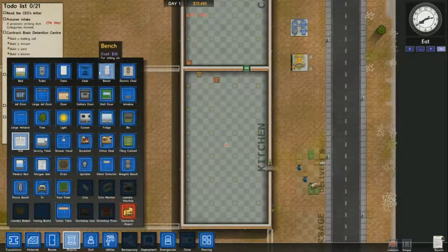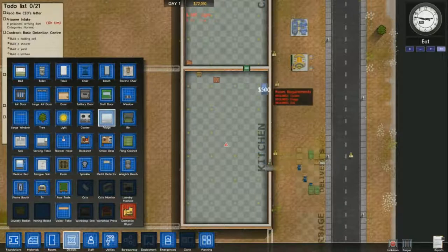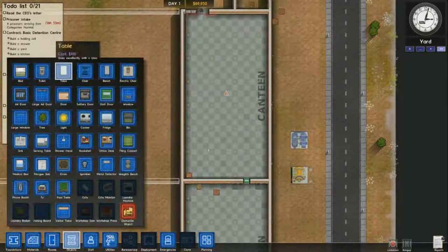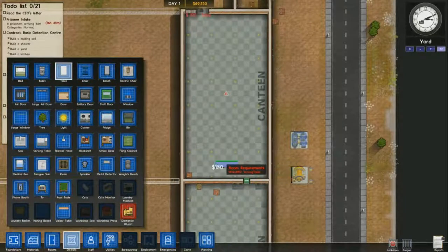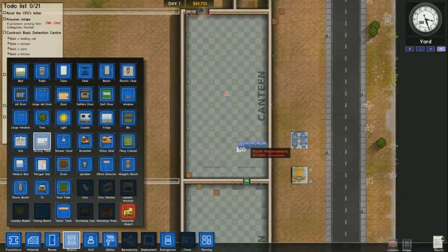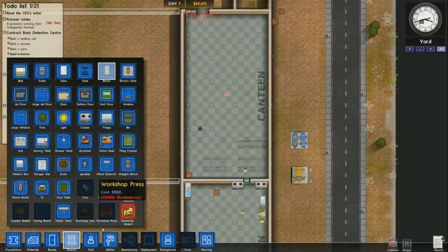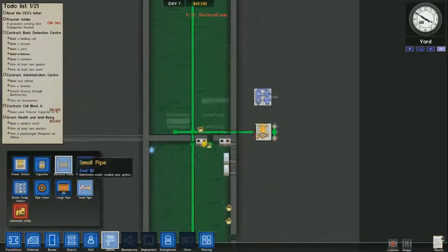Alternatively, you can deploy a guard in there and keep your doors locked. The guard stationed inside will be able to open each door pretty quickly. I'm throwing in the necessary items for my canteen and kitchen and making sure everything is powered.